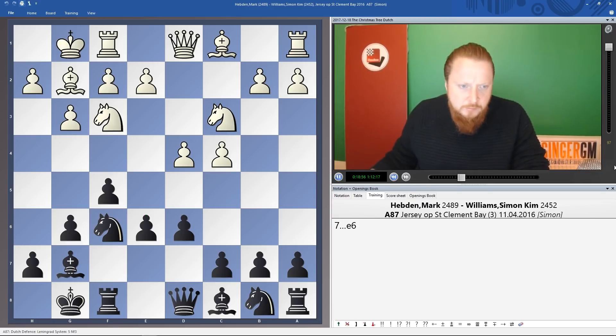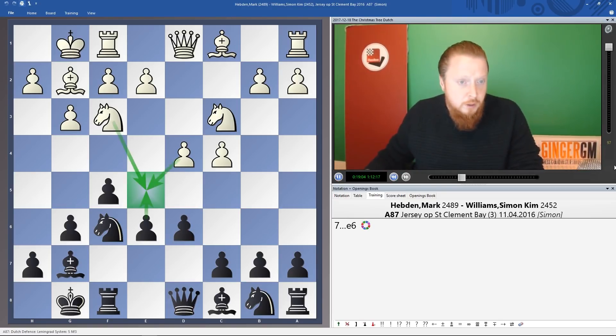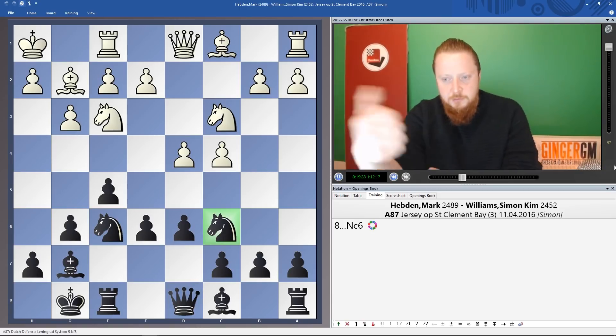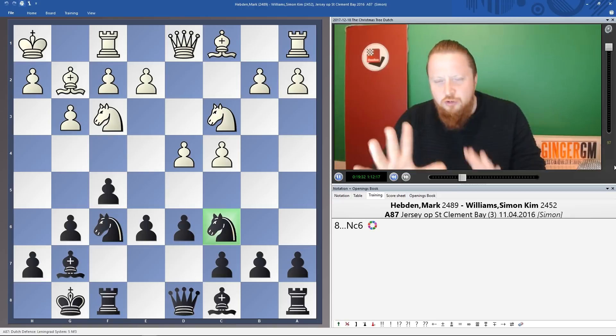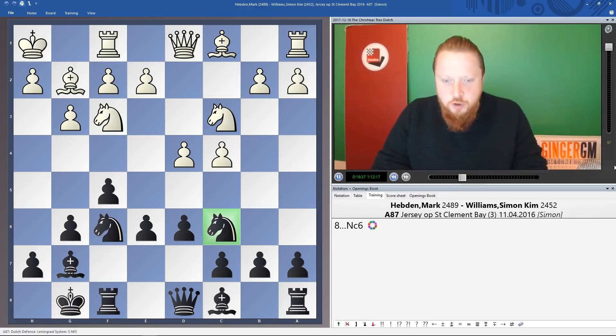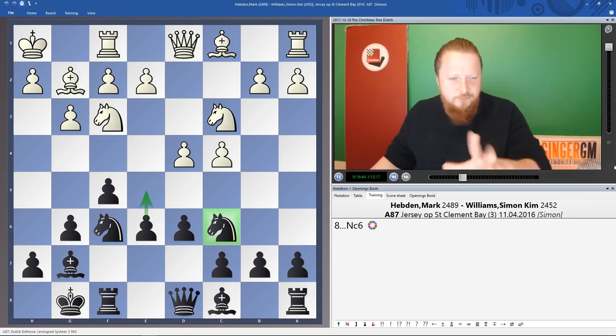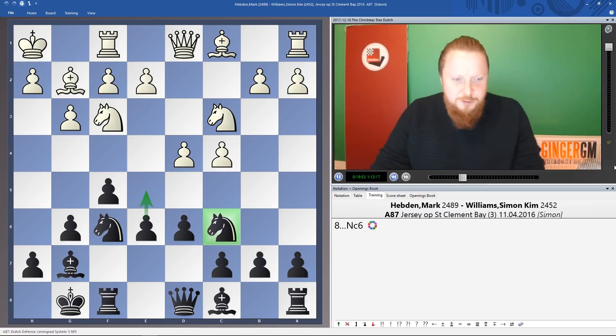If you play Nc6 too soon, that can be a typical mistake. I would not play it straight away unless I have a good follow-up. Why is Nc6 maybe not the best move immediately? Well done Frank — d5 now works. We can't play e5 because the knight is attacked. If we take on d5 it's horrible — after pawn takes we can't get our two center pawns, and the d5 pawn is very dangerous. If we move the knight, White can take on e6.